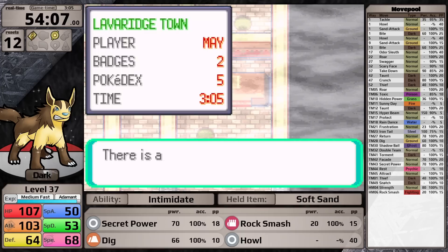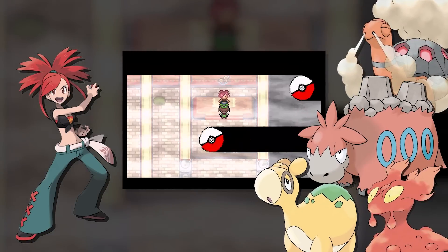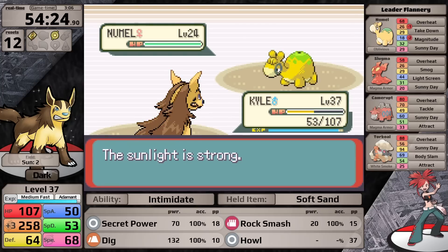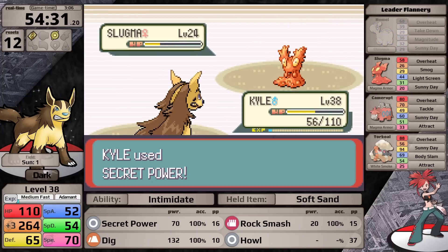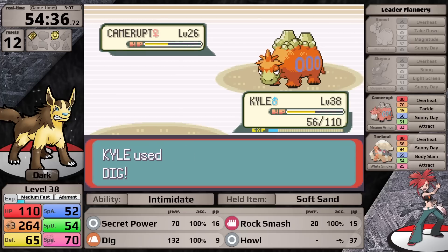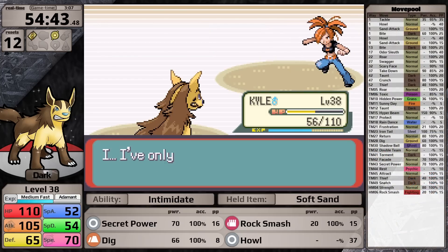Now it's time to head to Lavaridge Town for what is typically the fourth Gym Leader, but in this case my third — Flannery. I expect this battle to be extremely easy. Her first Pokemon is Numel, which is very bad, so I take my time setting up with Howl to plus three. I knock it out, finish off the Slugma, then face her Camerupt — which doesn't know Magnitude, so Dig is totally safe and deals super effective one-hit damage. Her Ace Torkoal also goes down to a single Dig.